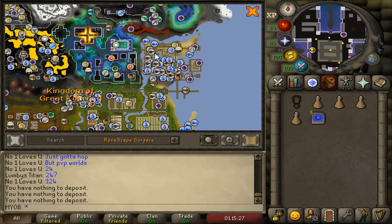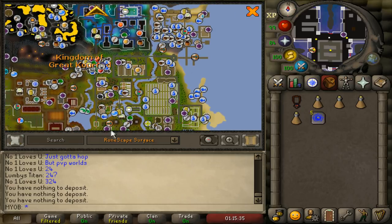Another option is using a Redirection Scroll from Nightmare Zone on a House Teleport and then using it on Great Kuren, which will teleport you to the south, and then you just run north to the library.